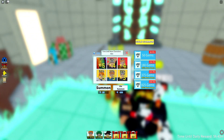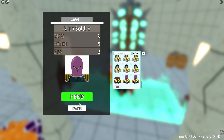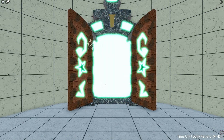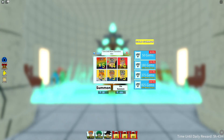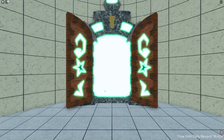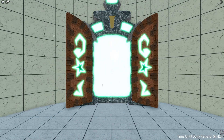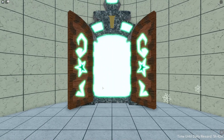Let's go ahead and summon some characters or units. Comment down below what does feeding do? In the last video we managed to pull a 5-star, which was awesome. Let's see if we can get a 5-star right now. For the new codes, they'll be later on in the video so make sure you watch all the way through to see them.